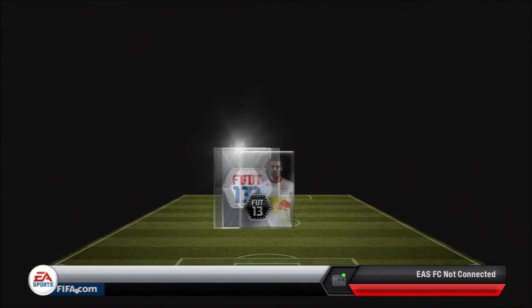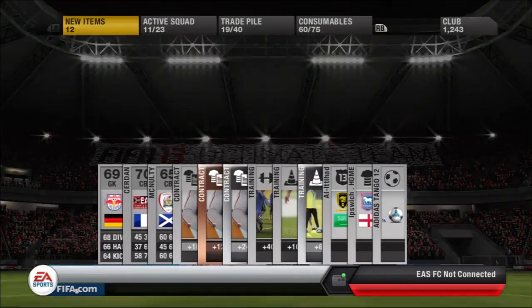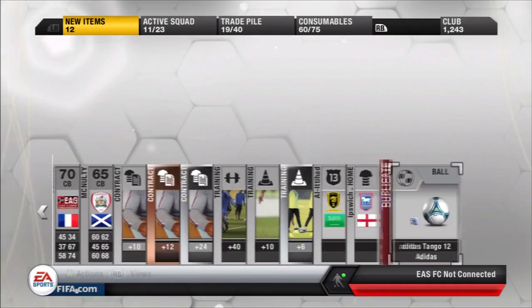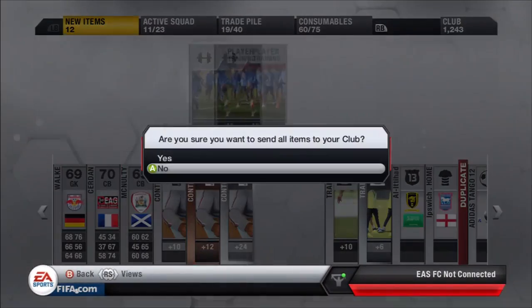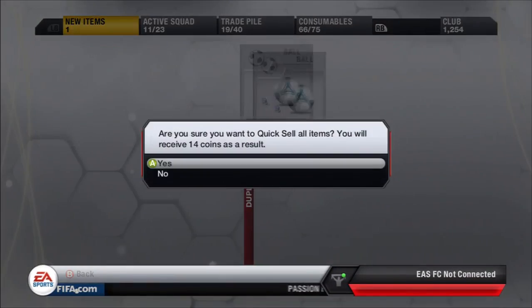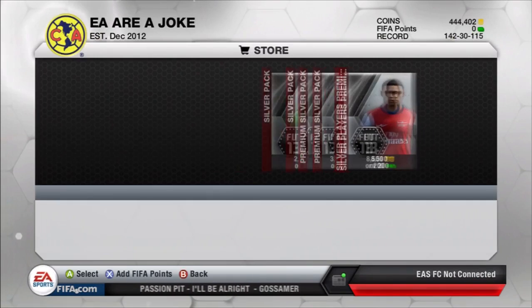I did a video on it last Wednesday, so do go check that out if you haven't already. This pack gives us Sir Dan — not particularly anything special. McNulty as well, not really anything there to get excited about. I'll pop them all straight in the club and deal with them later. It always annoys me when you get a bronze card and it's rare, because you're just like, come on, stop trolling. Just give me rare players — I don't care about anything else other than rare fitness cards.